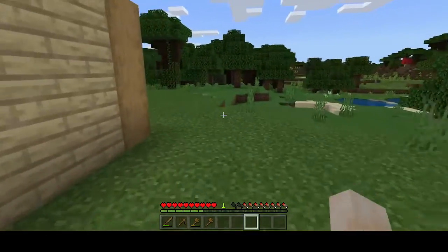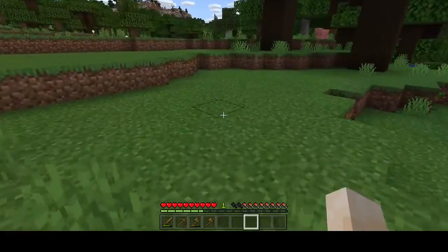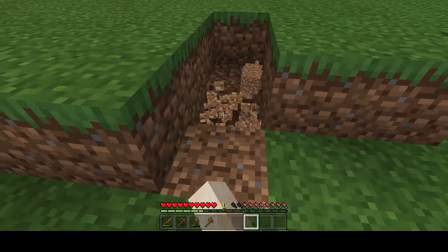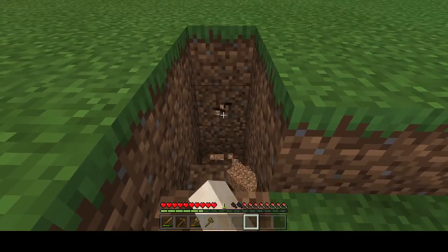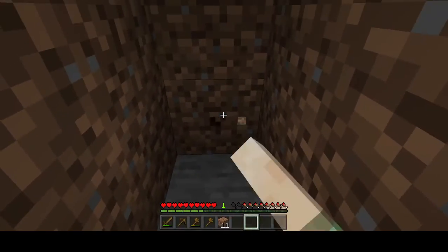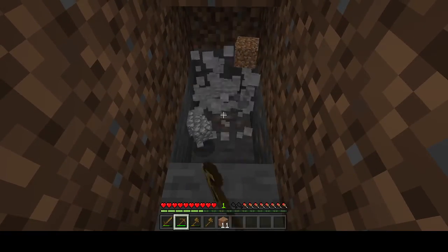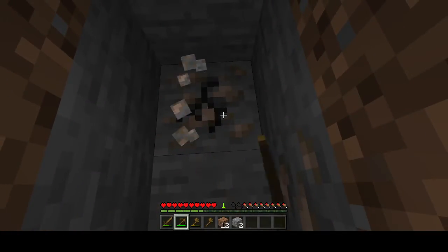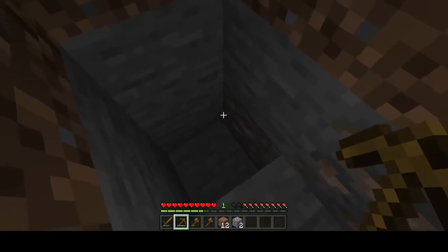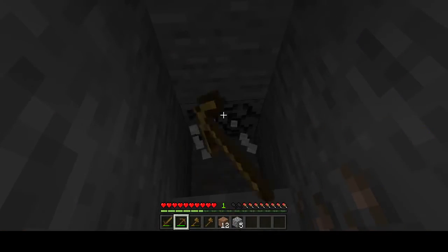Where should I do a mining hole? Preferably not too close to the water. What I might actually do is come over here a little bit. As the Minecraft rules go, let's get down here a little bit before I take out the pickaxe. By the looks of it, we've got our first lot of iron as well. Because we don't have a stone pick, it looks like I can't mine that iron. We know it's there though.